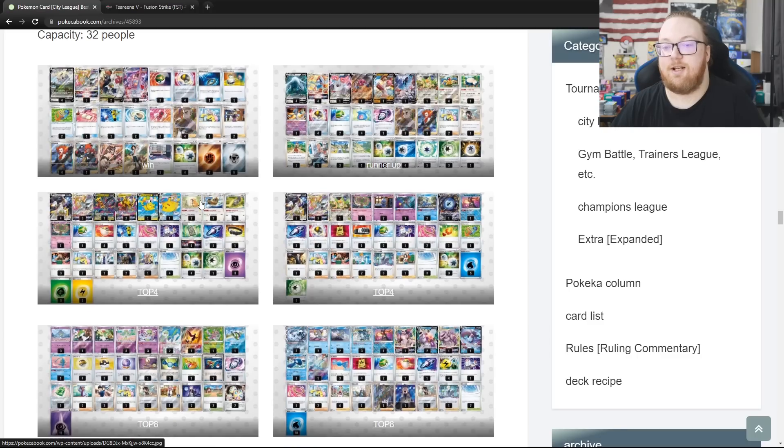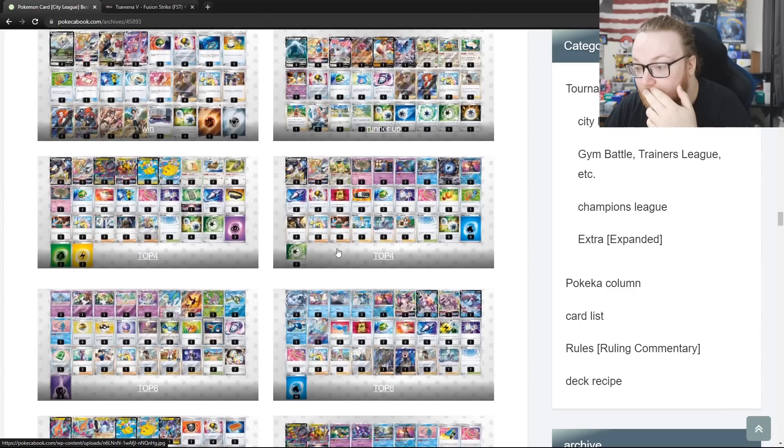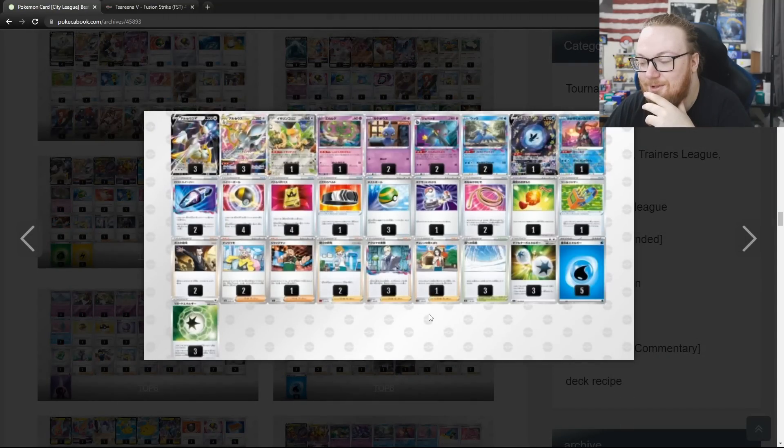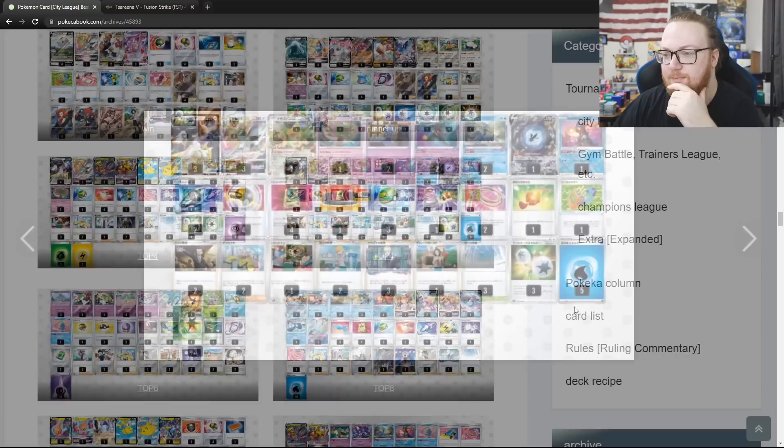Moving on to the next event — 32 people. We've got Arceus Duraludon, Colorless Lugia, Arceus Giratina Flying Pikachu. And then we've got an interesting one: Arceus with the Banette that sends itself to the Lost Zone to get a supporter back, also with Cramorant, also with Colorless Experiment, and 2 Lost Vacuum — so you're doing some Lost Zone shenanigans. This deck looks like an absolute pile.